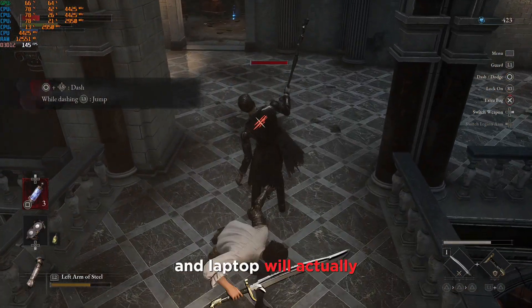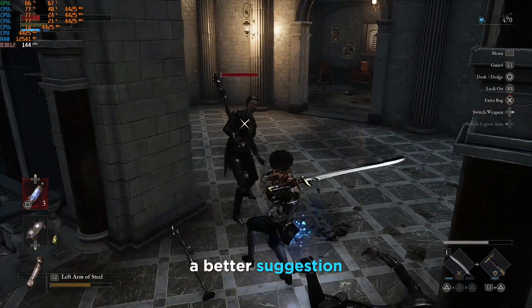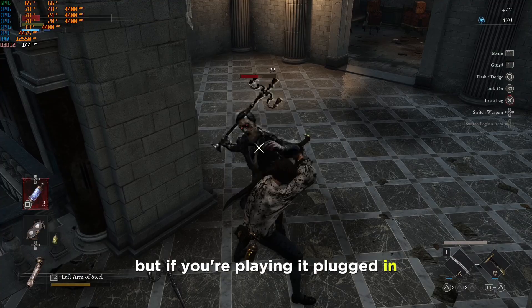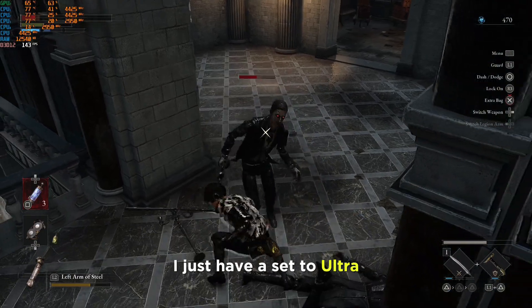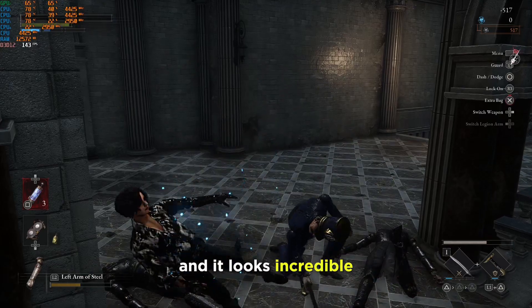If you are playing portably, having a slightly lower setting and capping the frames is probably a good idea — you'll use less power and the laptop will run for longer. But if you're playing plugged in, I just have it set to Ultra to be honest. The game runs great and it looks incredible.